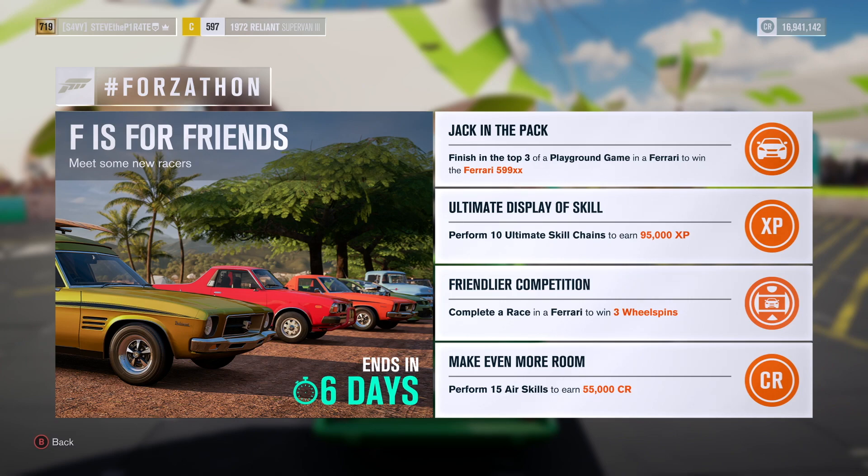Ahoy there mateys, Steve the Pirate here and welcome to this week's Forza-Thon here in Forza Horizon 3. This one is called F is for Friends, Meet Some New Races. And this Forza-Thon is running from today, Friday the 1st of June, right through to Friday the 8th of June.